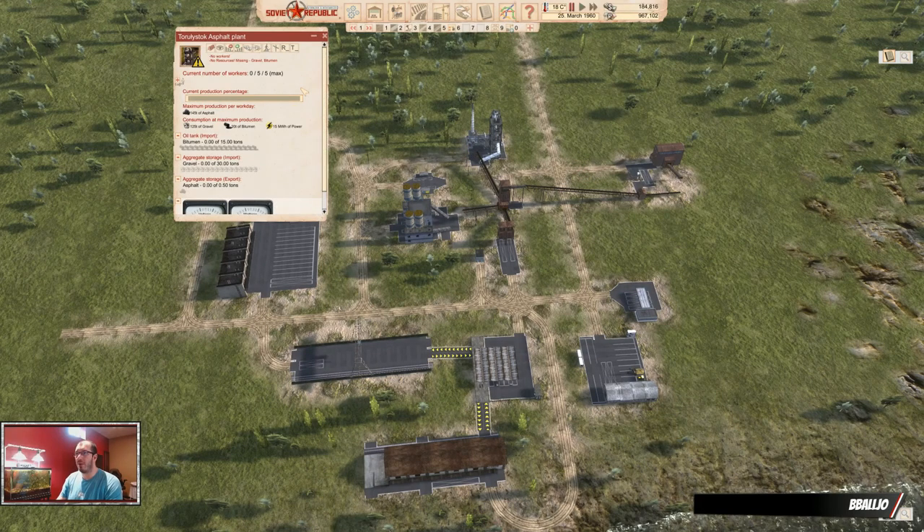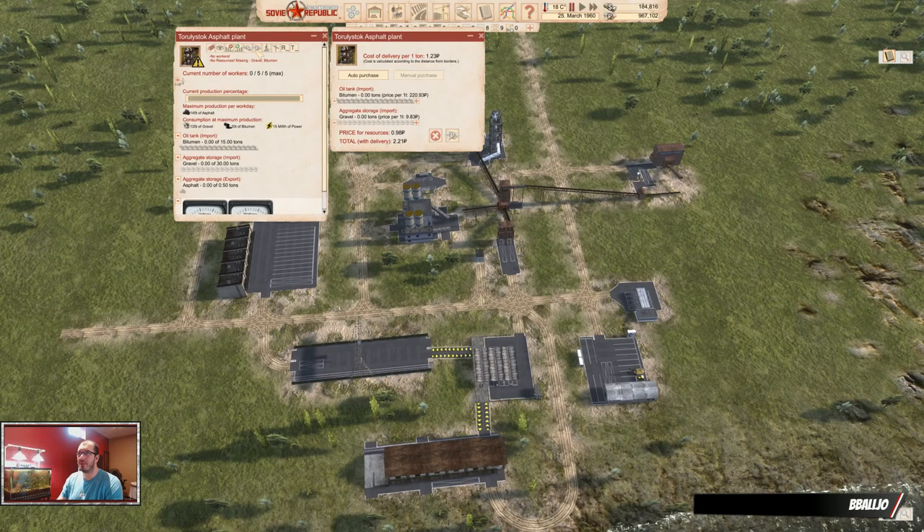Hello and welcome back. I'm B-Ball Joe and this is a tutorial for Workers and Resources Soviet Republic. This is part two and we will look at importing with distribution offices.